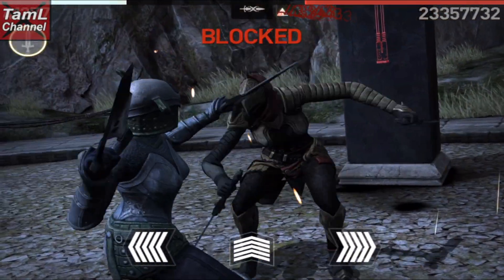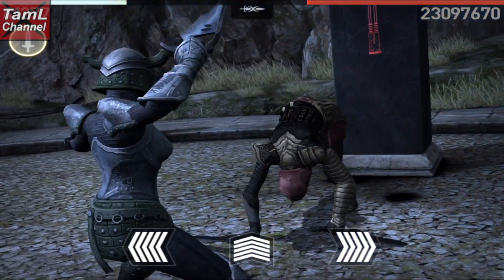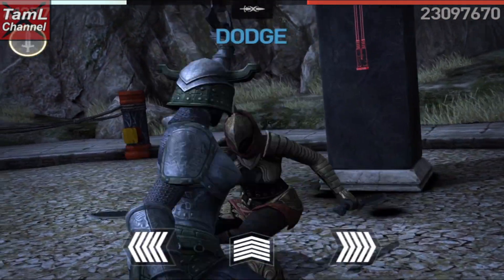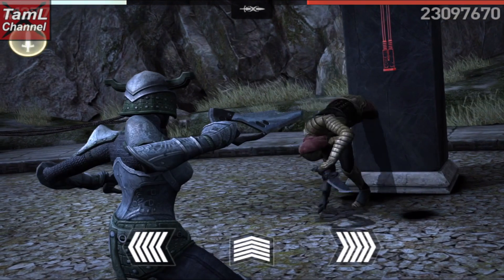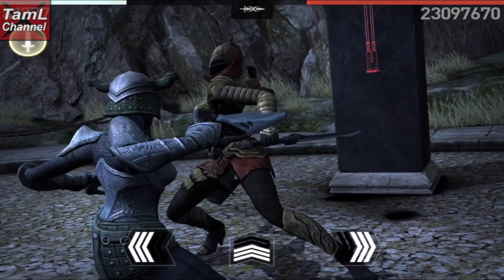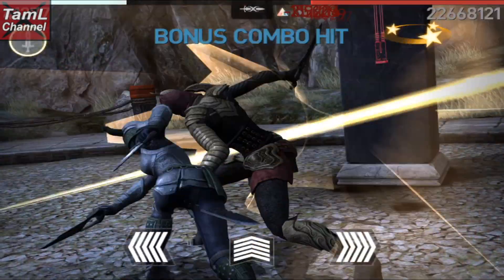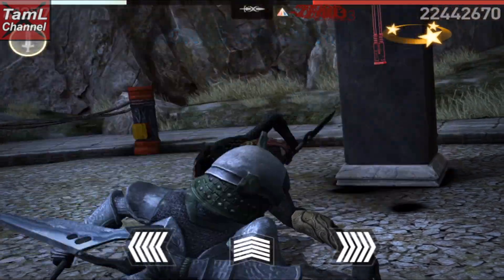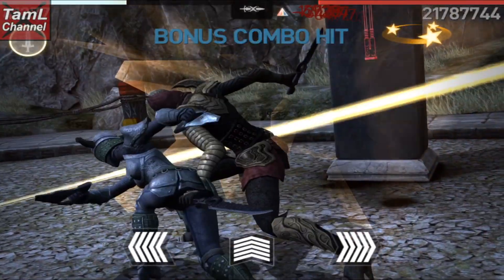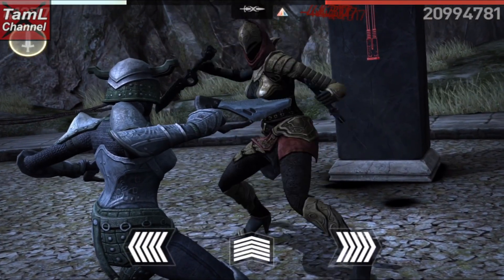I couldn't make any mistakes in this fight as I'd already used up my second chance with a titan earlier on. The way the second chance works is it applies for that whole scene, not every titan. So when you arrive at this part up on the roof, you've got one extra second chance for those three titans including the boss - it's not a second chance for every individual titan fight.